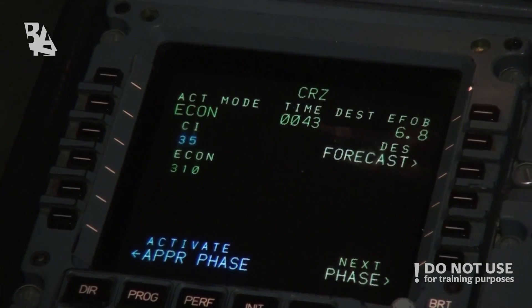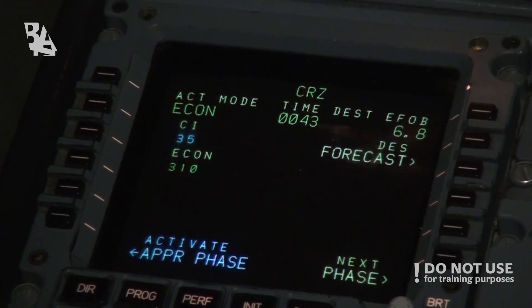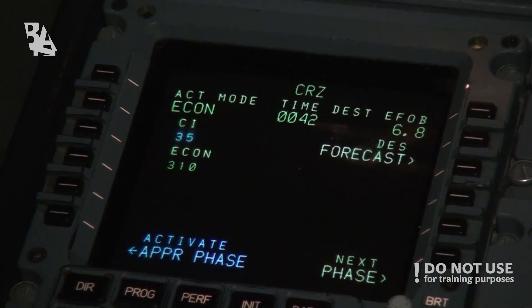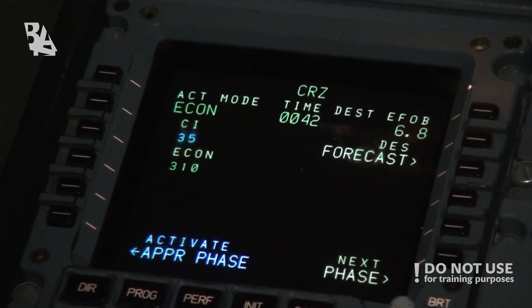We can modify the cost index and it will modify the speed at which we'll be going. In cruise, we can also look through various other information which is in the ECAM.